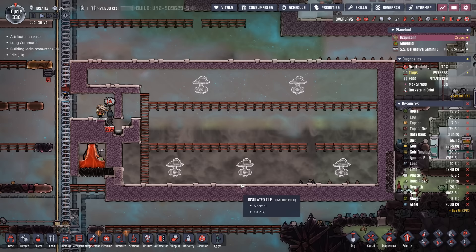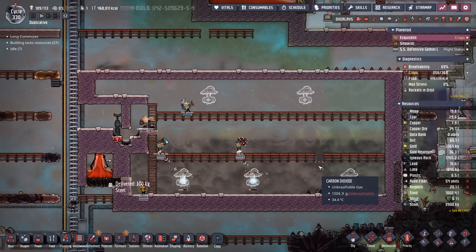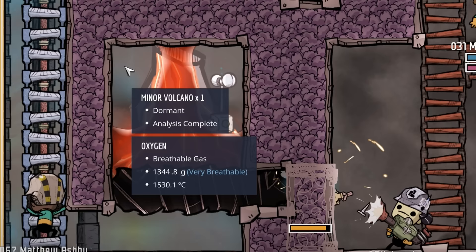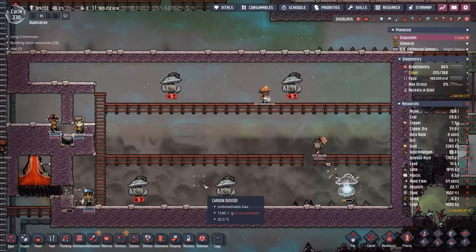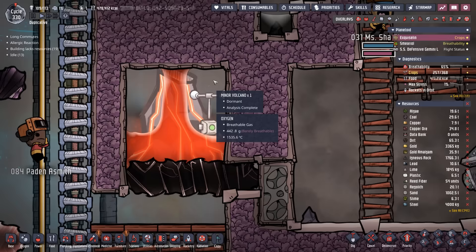For our other construction project, we just finished an entrance with a crude oil liquid lock — only 307 grams, but we'll go with it. We're building gas pumps in here and need to siphon out all of the atmosphere. The minor volcano still has oxygen in it, which is very, very hot. We're going to build a tricky little system to let the magma out, so it joins our steam and helps keep the industrial sauna hot for the steam turbines.